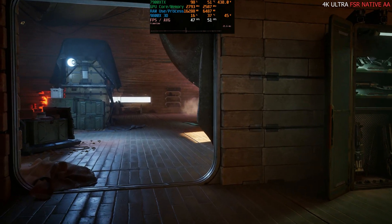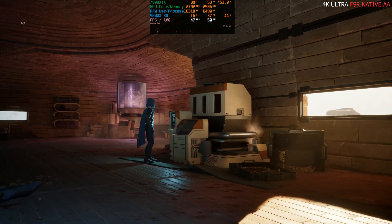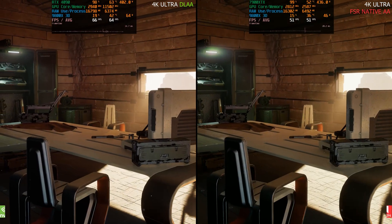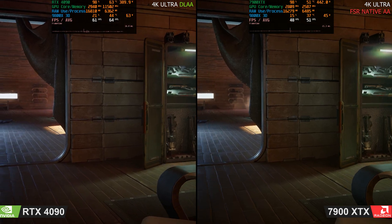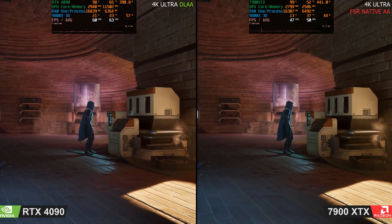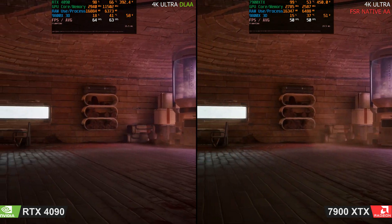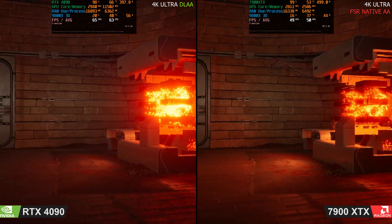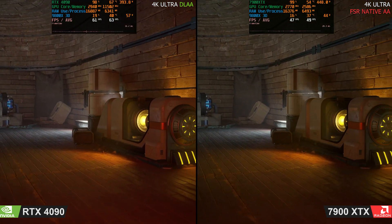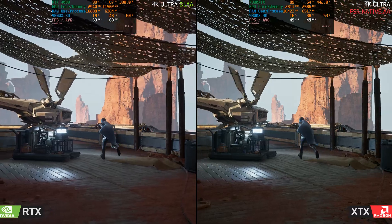It is Unreal Engine 5 and it looks to be using Lumen GI and reflections. Interestingly, we made a video looking at the RTX 4090 — a very similar video — and just out of curiosity, comparing the same scene between the 7900 XTX and RTX 4090, the 4090 was around 30% faster. That's with DLAA and FSR AA, all maxed out settings. There will be a results page which I'll show you both so you can look for yourselves.